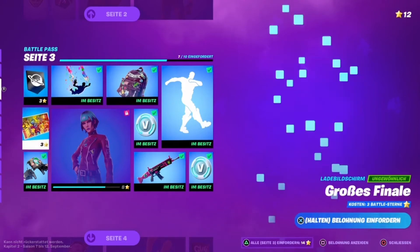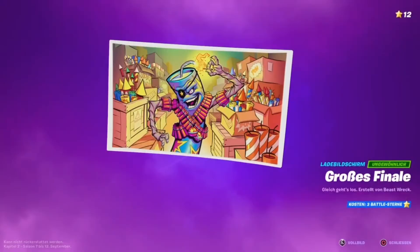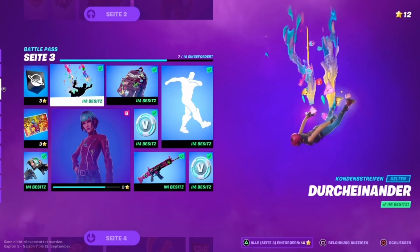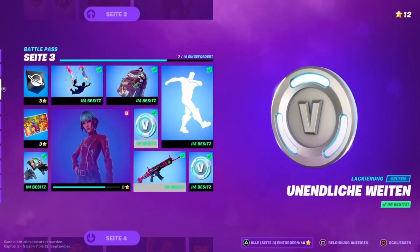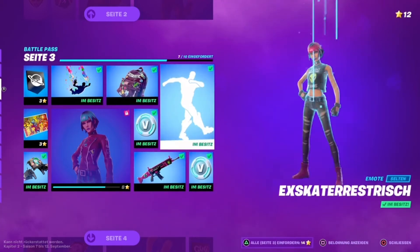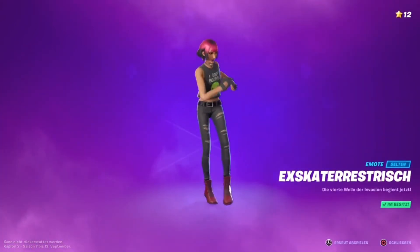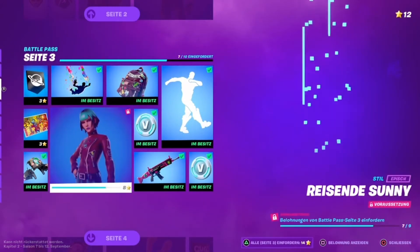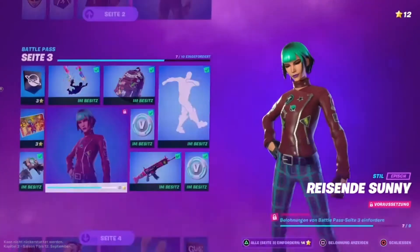On page 3 we have a banner and a loading screen called Grand Finale — I think that's also a teaser for a new skin coming later in the season. Then Sunny's Glider; the contrail Disorder, which matches the skin; the back bling Patchwork Backpack, also matching Sunny; 100 V-Bucks; the wrap Infinite Reaches; another 100 V-Bucks; and the emote Hex Skaterist. The music is very upbeat and gives off a really nice energy. There's also a Traveling Sunny style — another style for the Sunny skin.